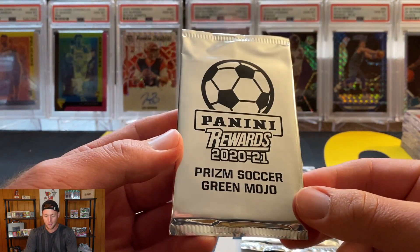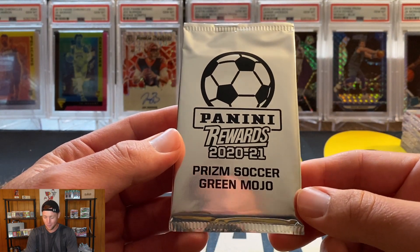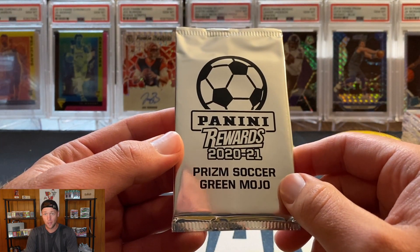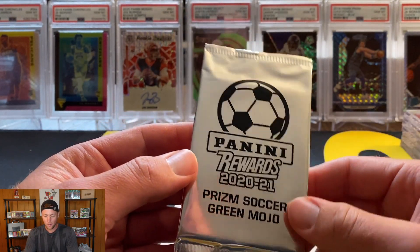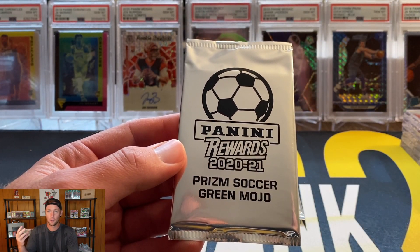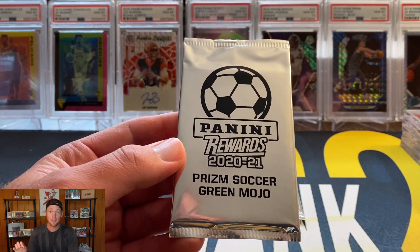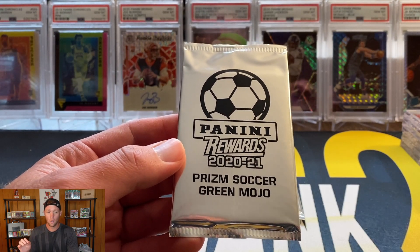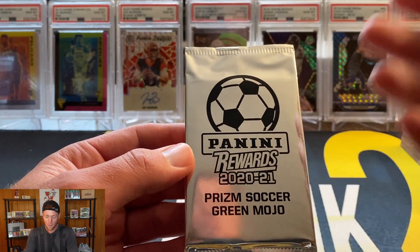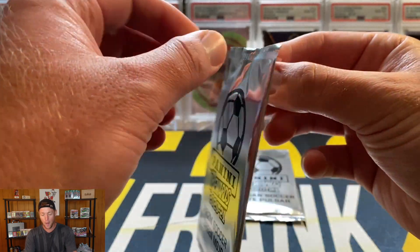I'm just hoping we can get some big names. I've opened a lot of Prism Premier League soccer and it has been very, very rough. I think the Mason Greenwood pink wave was the best card I've pulled, out of the very first hobby box. I've opened two hobby boxes plus a lot of retail blasters, cellos, mega boxes, the cereal box — and have not pulled a single Christian Pulisic base card or Bukayo Saka.